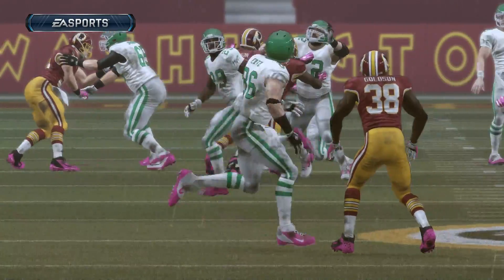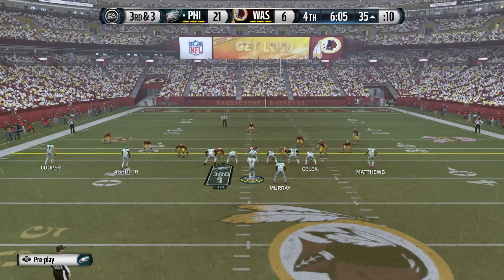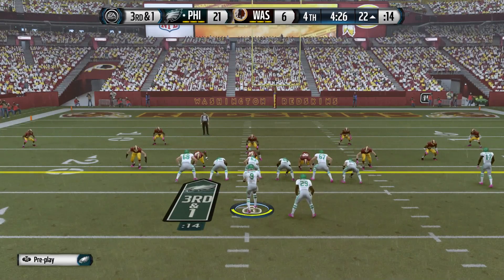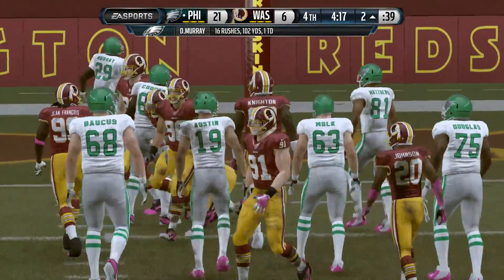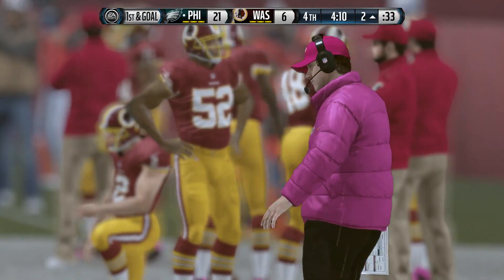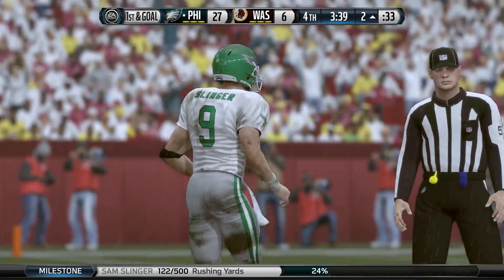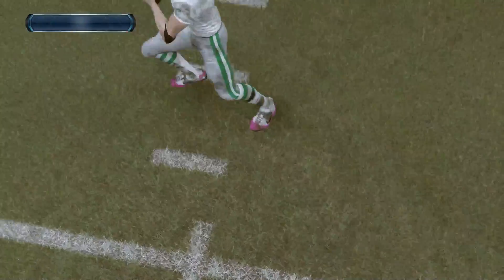Slinger trusting his tight end in traffic — Ertz turns and shields his body against the defender. Moving to the 35-yard line of the Redskins. Third and three — Slinger rushes but goes to DeMarco Murray in the flat for a nice acrobatic catch and first down. Third and one, handoff to Murray — he breaks away, taken down at the two-yard line, going over 100 yards rushing! First and goal, and Slinger recognizes the open lane — he takes it in himself for a rushing touchdown! It's 28 to 6.